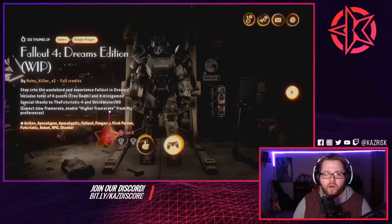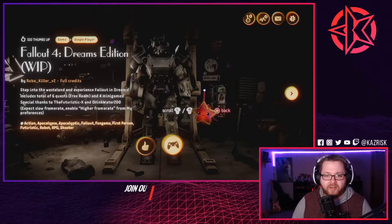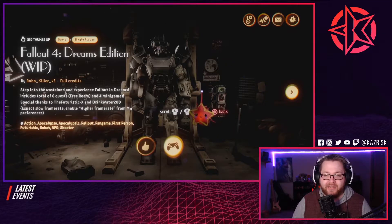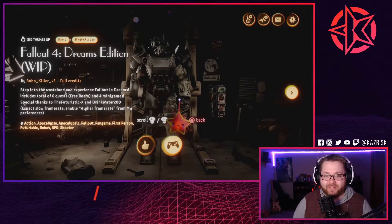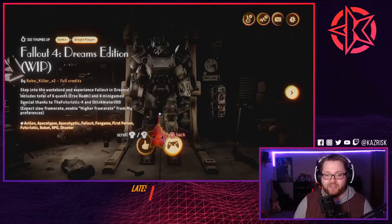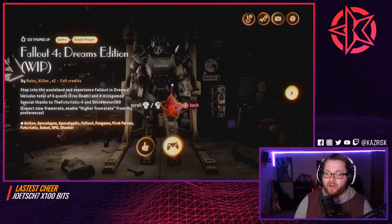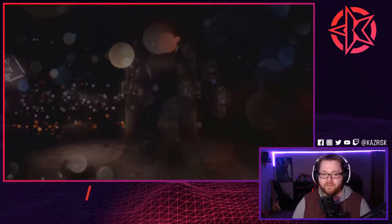Whoa, what was that? Fallout 4 Dreams Edition — work in progress. Step into the wasteland, experience Fallout in Dreams. It includes a total of six quests during free roam and four mini games. Special thanks to the Futuristic X. It's an action, apocalyptic Fallout fan game — first person, futuristic, robot RPG shooter.